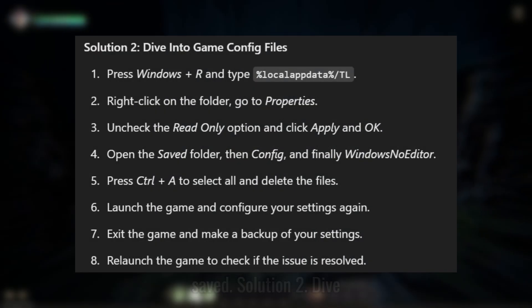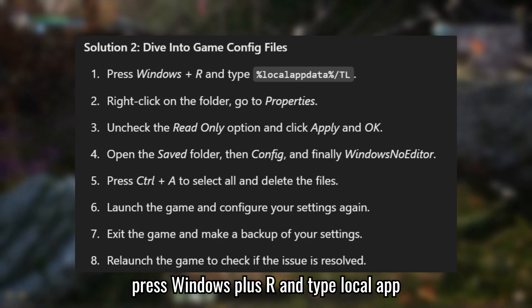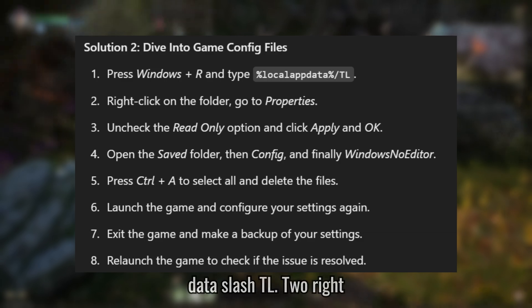Solution 2: Dive into game config files. Press Windows + R and type localappdata/TL to navigate to the game's local data folder.